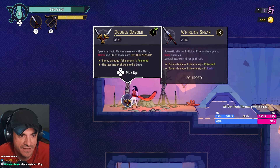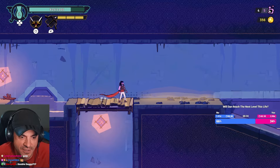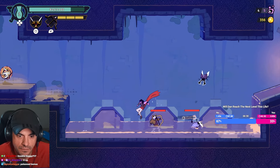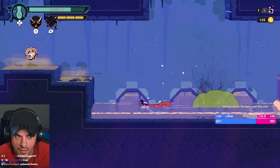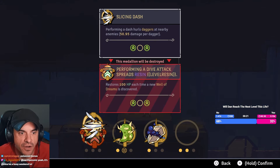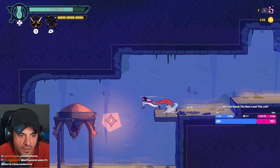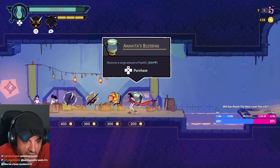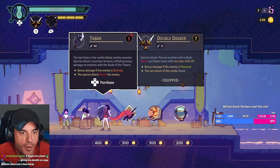Chances make champions! More damage - we gotta take it, it's not as much range. I like the spear better to be honest. Slicing dash - performing a dash hurls daggers at nearby enemies. 400 to spend - performs an instant movement behind enemies: Tabar stealth assault.